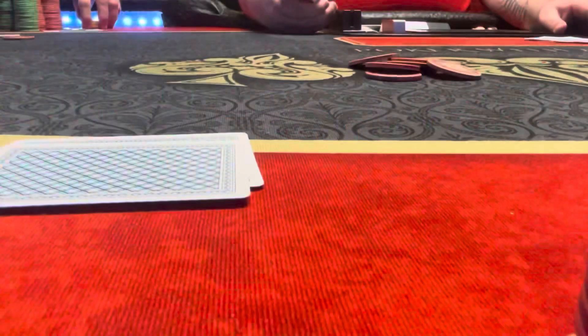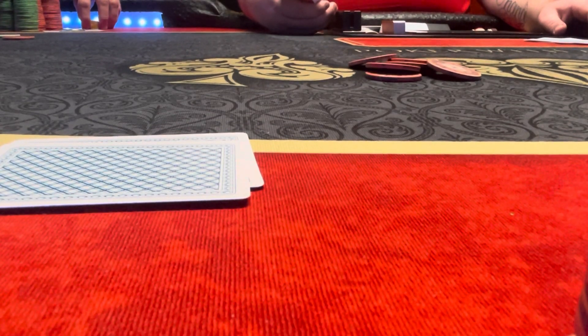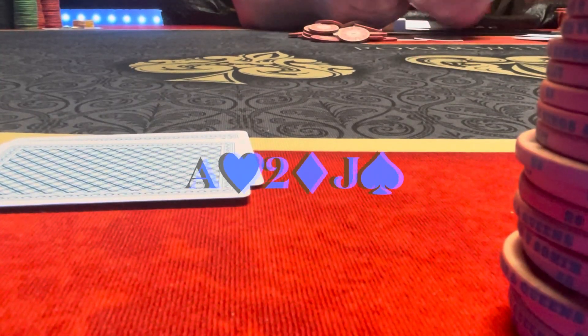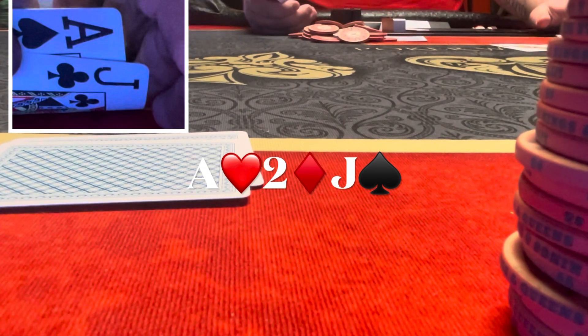We got the camera on a little late for this hand but let me catch you up. I'm in the cutoff with ace of spades, jack of clubs. There's a ten dollar button straddle. The small blind calls and it folds to me — I raise to $30. The button calls, small blind calls. Flop comes ace of hearts, two of diamonds, jack of spades — a great flop for us.